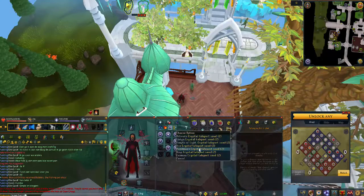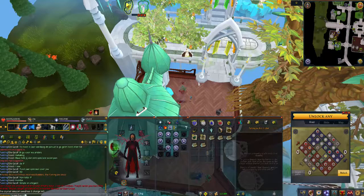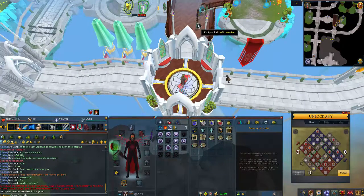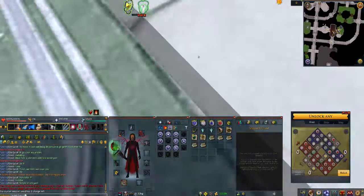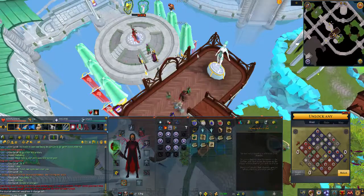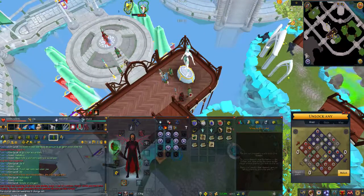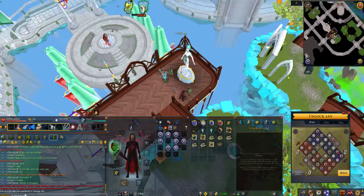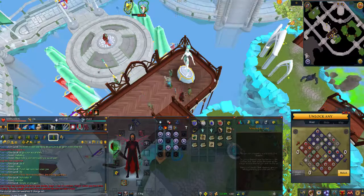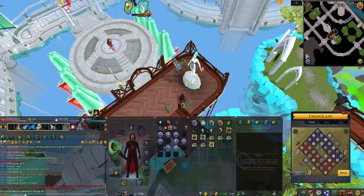Hello guys, it's GrimDutch here with another video. Today we have another Road to All Dice video, but we're going to do it slightly different. Previous episodes I just showed you all of the clues I did in that week, but today we're going to do a top 10 of best clues I did this week. I think it's slightly more entertaining — let me know in the comments if you like this better or prefer to see all the clue scrolls. I just want to experiment with some new ways to show the clues.